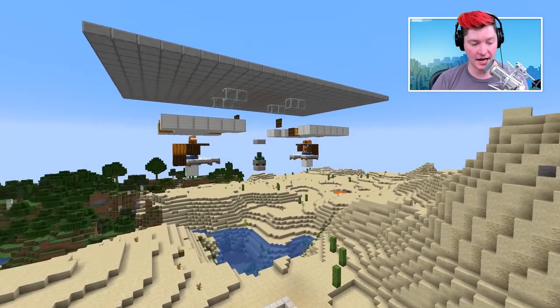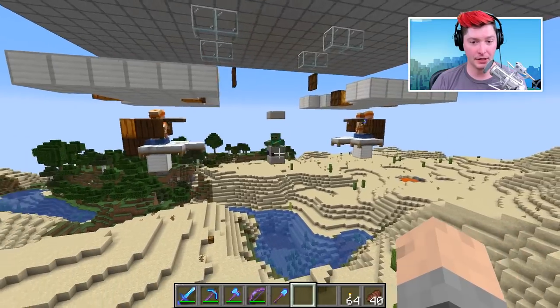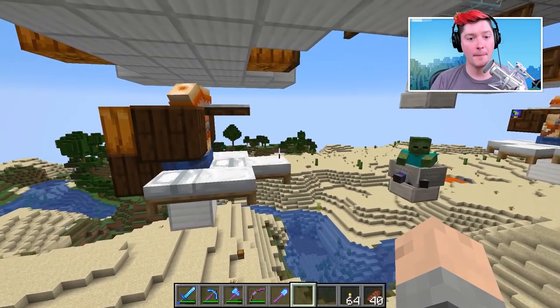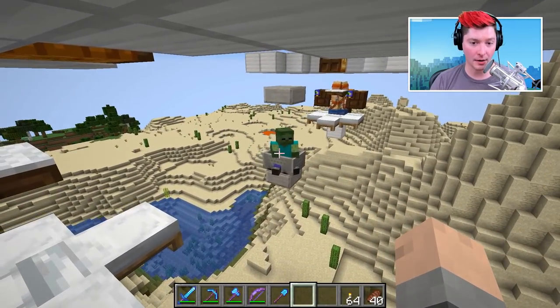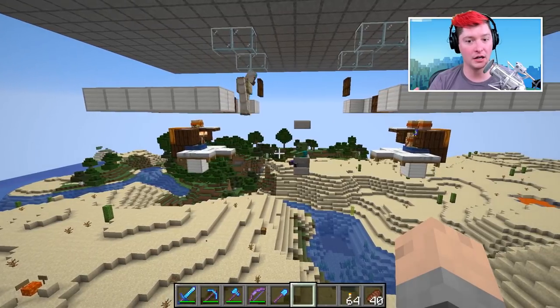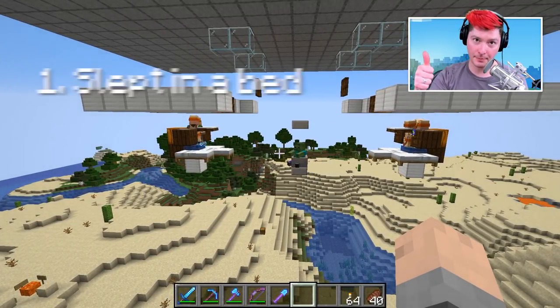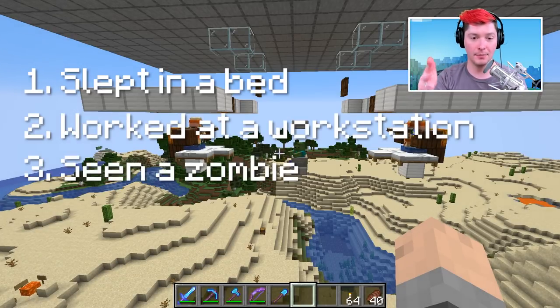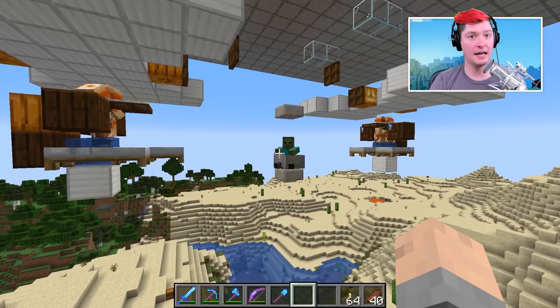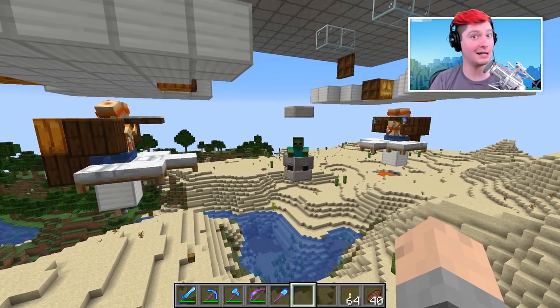Here we are inside Minecraft - this is the farm we are going to be building today. The efficiency improvements are mostly with line of sight to the zombie. These villagers need a few things to happen in order to spawn an iron golem: they need to have slept in a bed, worked at a workstation, and seen a zombie. To sleep and work, they need to break line of sight with the zombie, because if they see him they freak out and will not work or sleep.